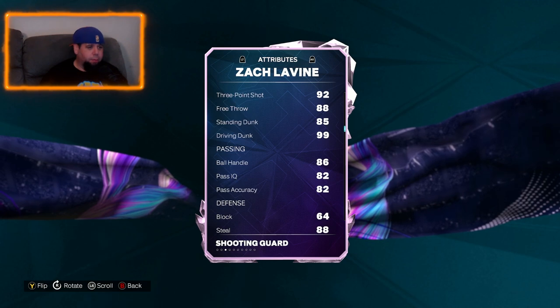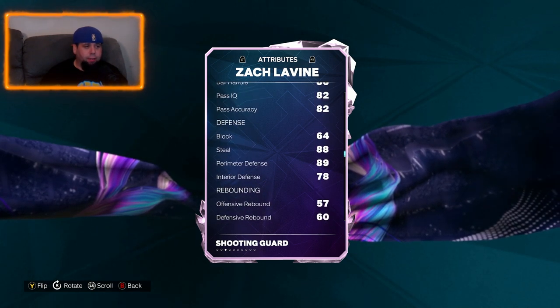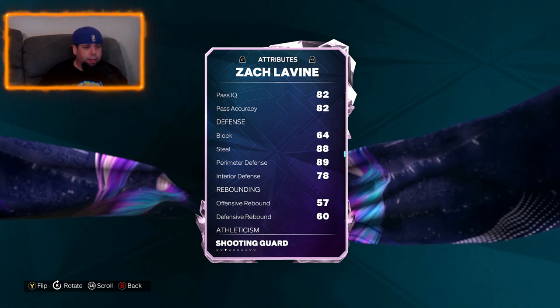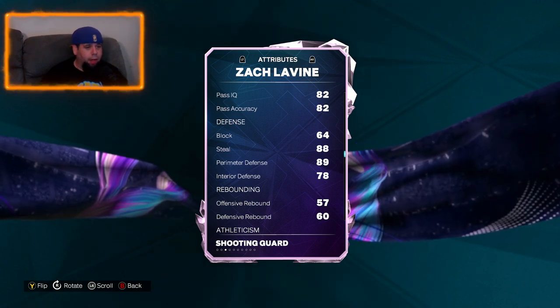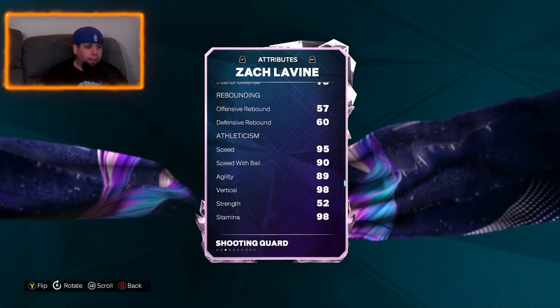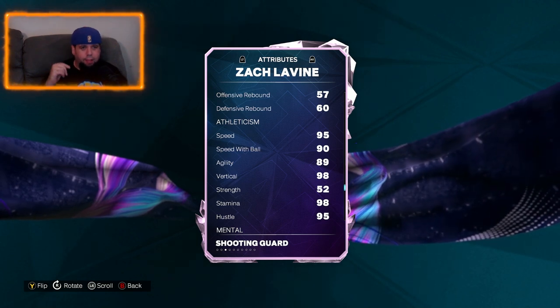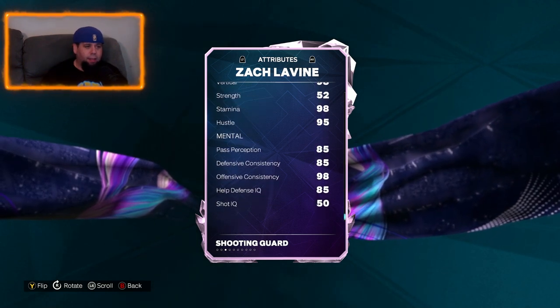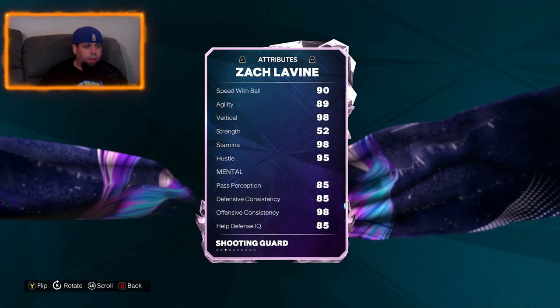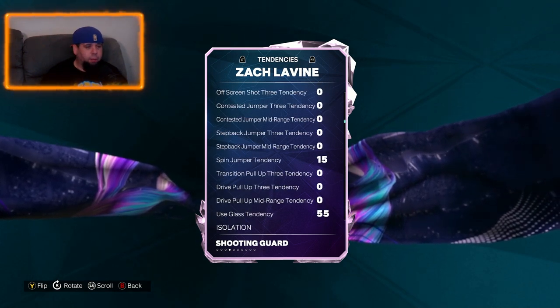Decent ball handling, decent passing, pass accuracy, pass IQ. Good steal — 88 steal — good perimeter defense, so he's not just going to have people drive by him which is good. Speed 95, speed with ball 90, 89 agility, 98 vertical. I don't know why that's not 99, that should just be 99. Maybe they just had to keep the stats down. I think this card here is going to be really good for point guard position or at the two, even shooting guard would be fine.